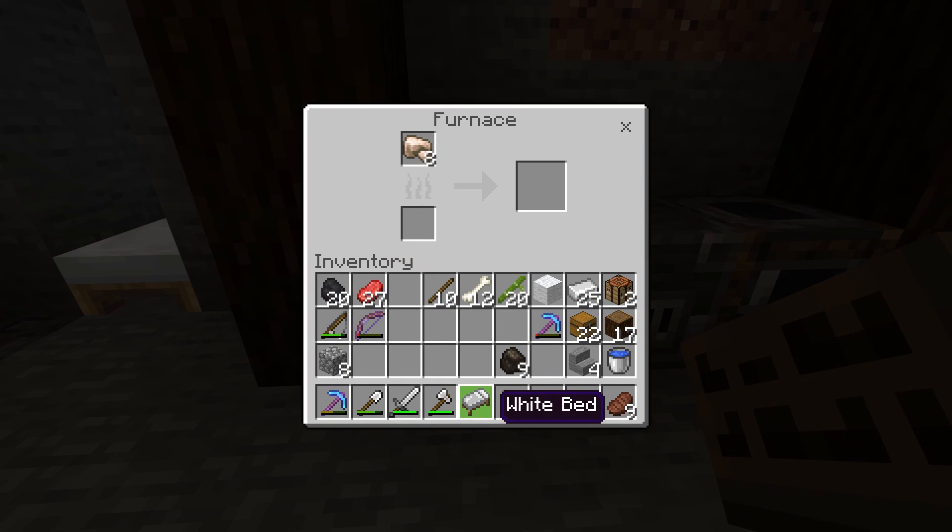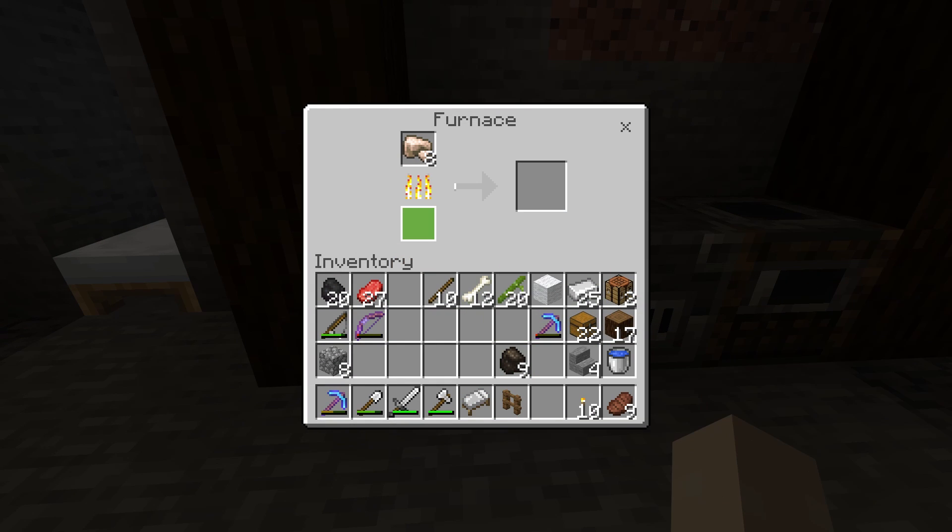I just want to show you that pretty much anything wooden in the game can be used in the furnace, including the bows and rods that I got from the AFK fish farm. A lot of the wooden items you can smelt you probably won't bother with, but it's good to know — if you have any old bits of junk wood, stick them in the furnace as it's better than throwing them out completely.